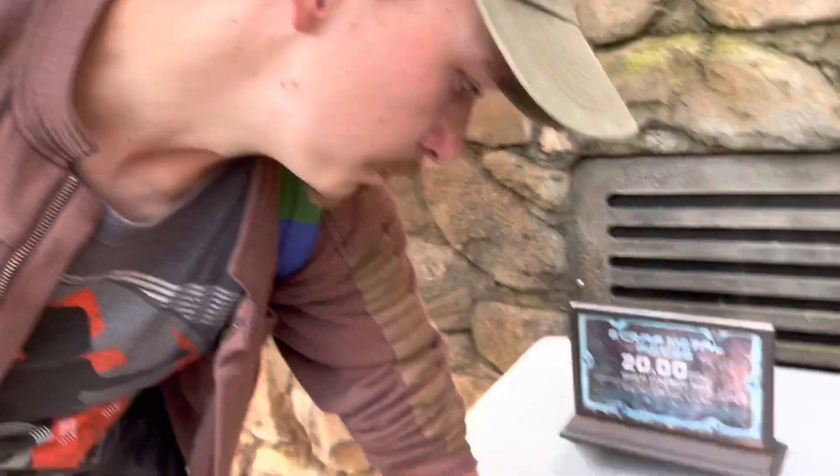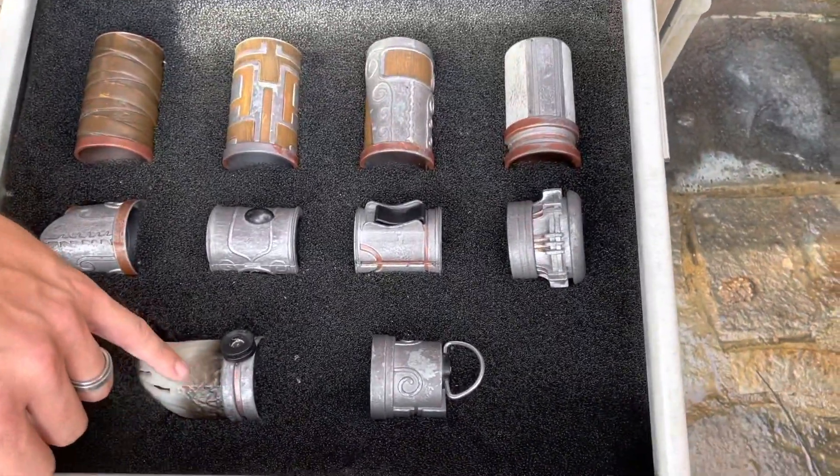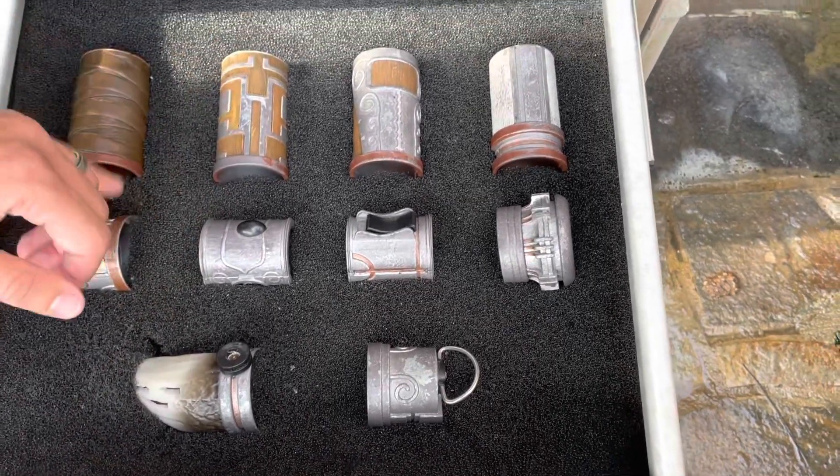I am going with Elemental Nature, which is this third drawer here. Based on their design, you can see a claw right here and a lot of wood and leather.